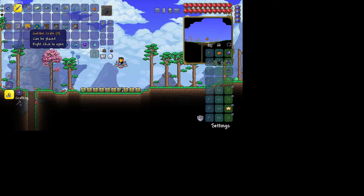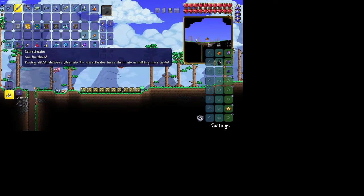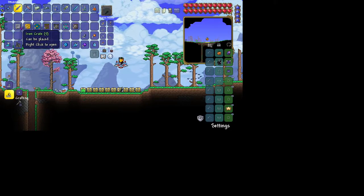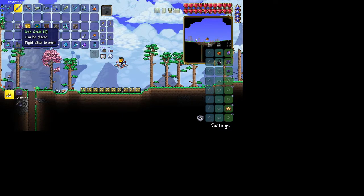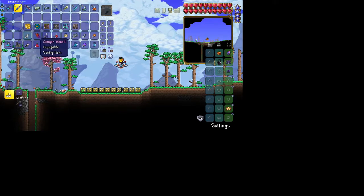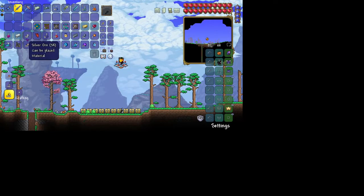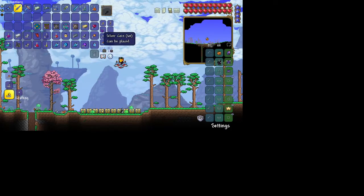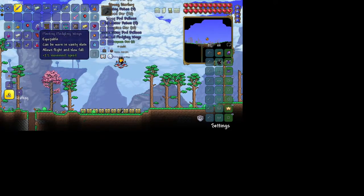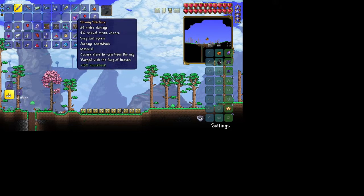Now we're getting to some normal crates. Wooden Crate - Ironskin Potion, Lesser Healing Potion, Iron Ore, Extractinator, Sailfish Boots, Apprentice Bait, Lead Ore. Iron Crate - Lead Bar, Tartar Sauce, Healing Potion, Obsidian Skin Potion, Ginger Beard, Silver Ore. Golden Crate - Silver Bar, Heartreach Potion, Life Crystal, Gold Bar, Fledgling Wings, Shiny Red Balloon, Spelunker Potion, Healing Potion, Fledgling Wings, Shiny Red Balloon, and Star Fury.